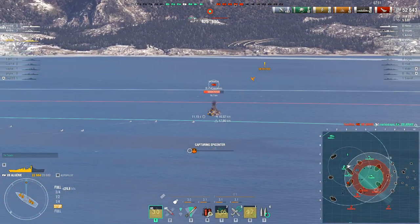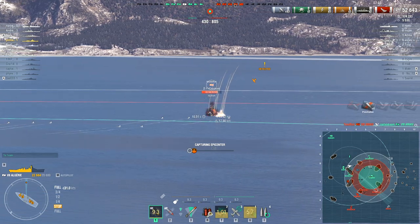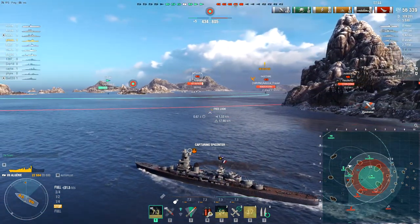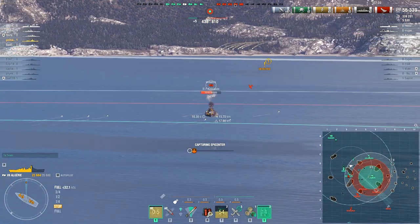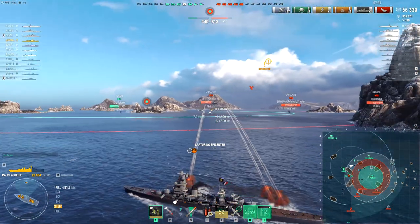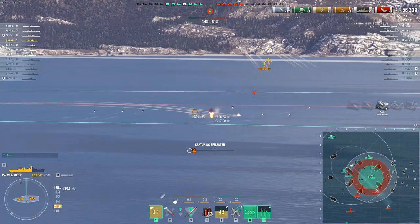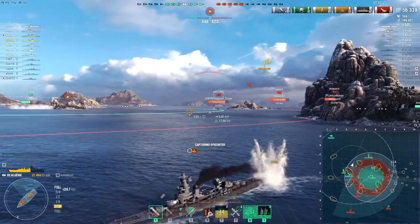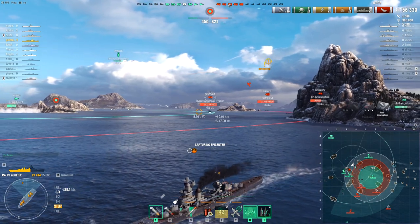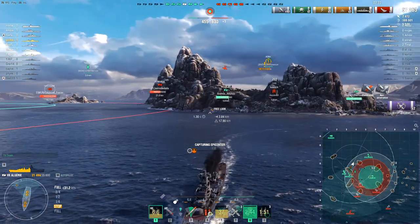The fact that they have all these battleships left — and some of them quite healthy — means if they suddenly stepped up their game they might be able to do something. All that's left of this team in terms of heavy armor and firepower is the Richelieu and Colorado, plus two cruisers and two destroyers. But the destroyers alone give them a reasonable advantage.